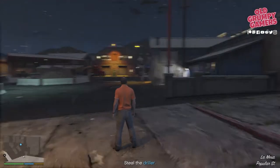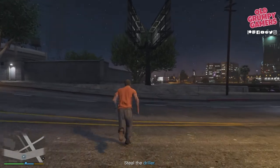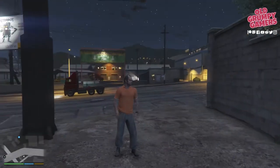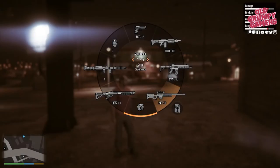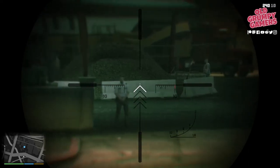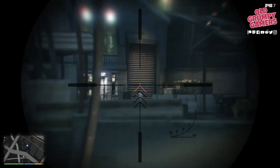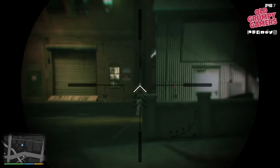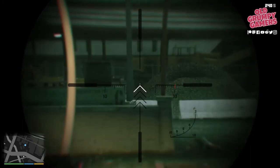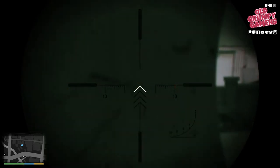Let's pick it up from a restart outside the construction storage yard. We're just going to duck back across the street. We're going in under the cover of night, which makes it a bit easier. We'll grab the sniper rifle, and then we want to start taking out the construction workers.